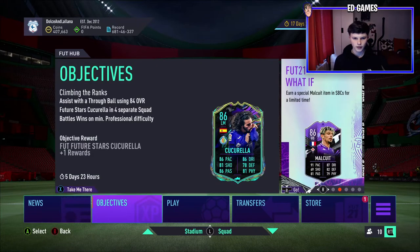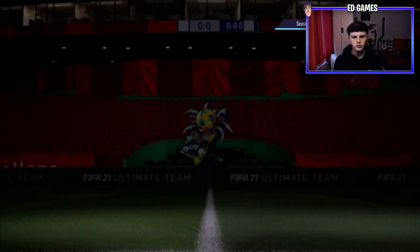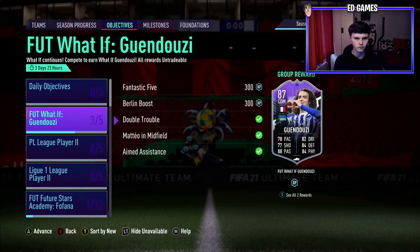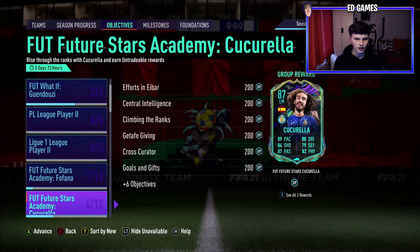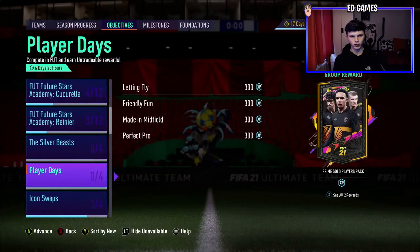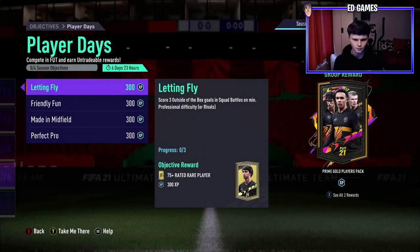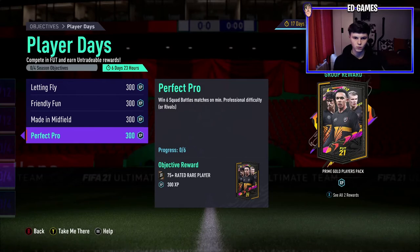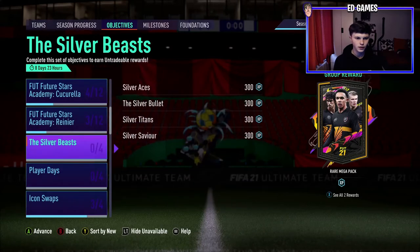Let's start on objectives. For Player Days we've got a 45k pack and 300 XP - requiring three outside the box goals in squad battles, two friendlies, two assists with midfielders in squad battles, and win six squad battles. You could get a rare mega pack and a prime gold just from playing squad battles.